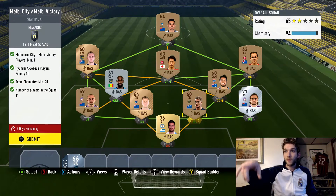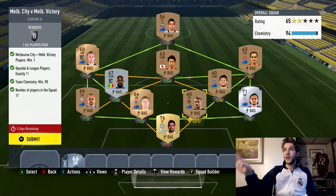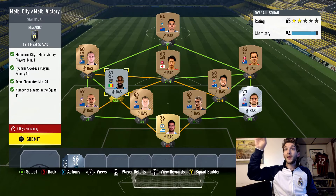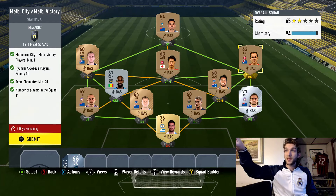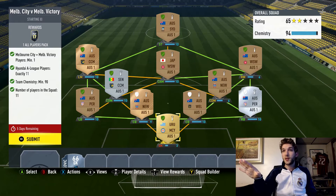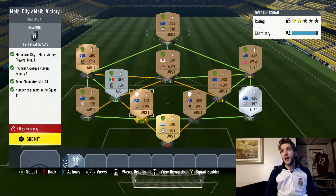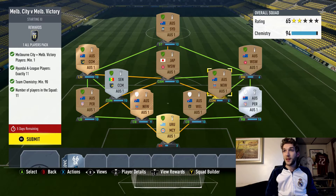I've got a mix of bronze and silver, and I do have a gold player — a striker — as my goalkeeper. With minimum chemistry of 90, you have some flexibility. I have a left back, two center backs, a right back, CAM, CDM, CAM, a left wing, a striker, a CM as right mid, and a striker as my goalkeeper. My CAM is a CDM, he's got only 6 chem, and the CM up there also has only 6 chem.